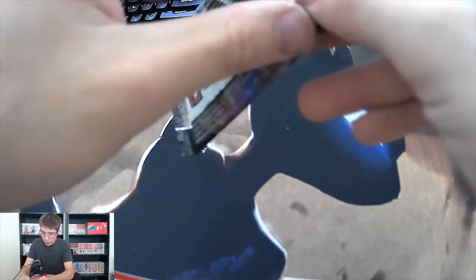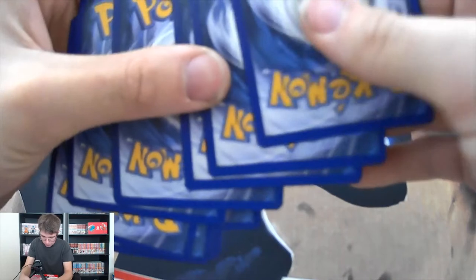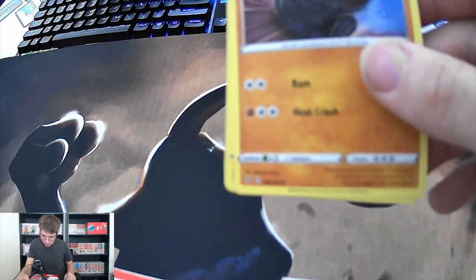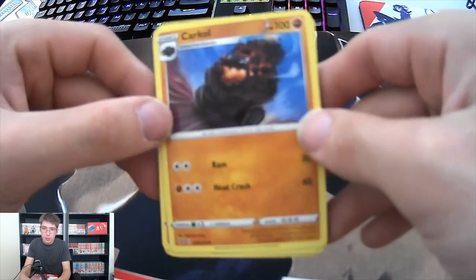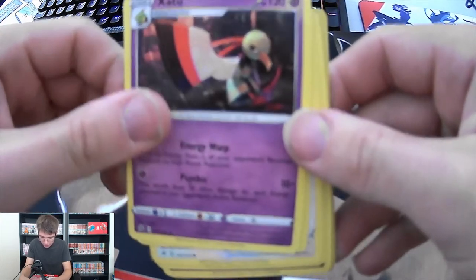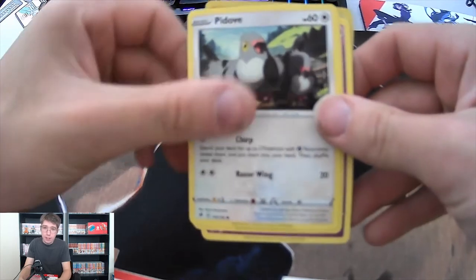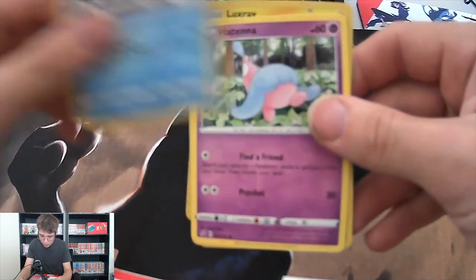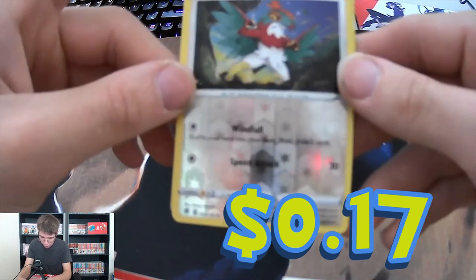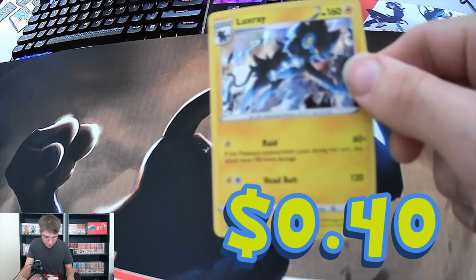Hopefully we can get another gold card - that would be amazing if we did. Here we go. We got a Water Energy, a Carkol, a Heatmor - looking very heady - a Snom, a Paidav, a Darumaka, a Hatenna, a Vullaby. We got a reverse holo Luvdisc and also a holo Luvdisc. Not bad guys, not bad if I do say so myself.